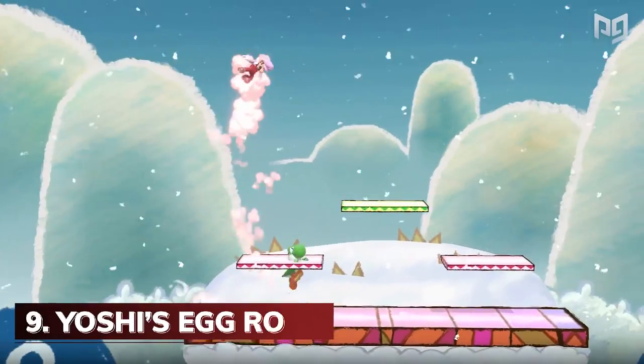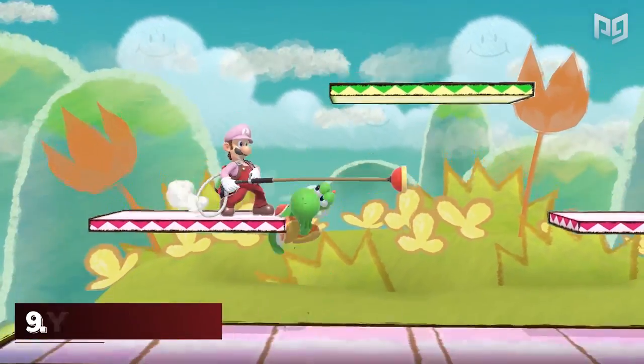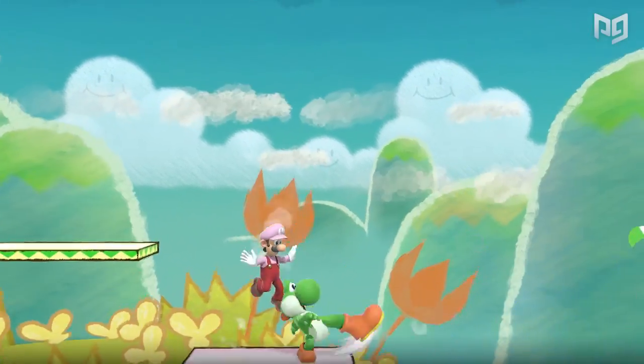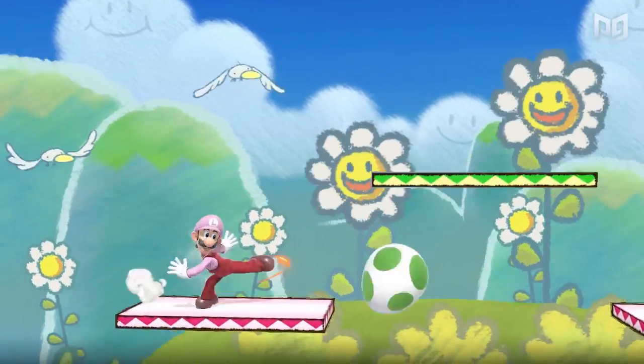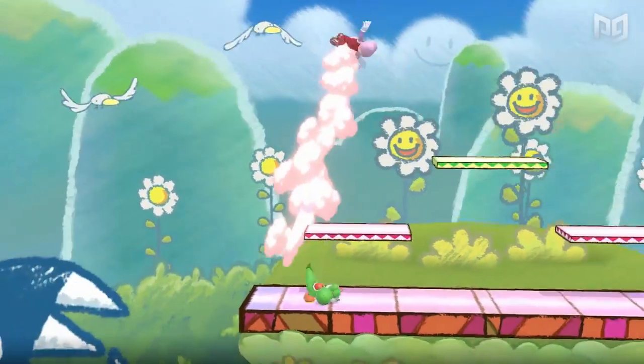Yoshi's Egg Roll is next. Yoshi is known for his strong aerial game — he can keep you up in the air for an extended amount of time and cover most landing options you have. But then you have this. With its 32 frames of startup, you can easily avoid Yoshi by jumping away or even hitting him out of it. Stick to throwing eggs; it's a much better and safer option.